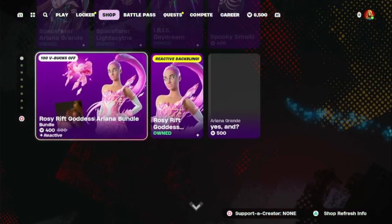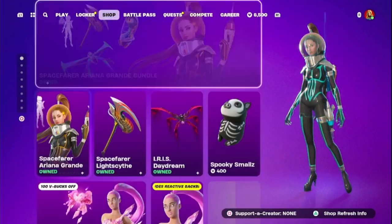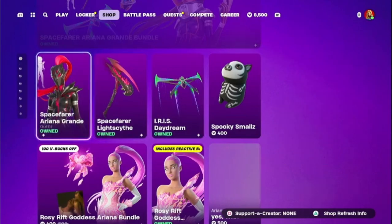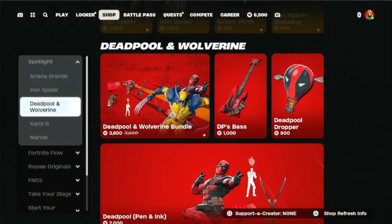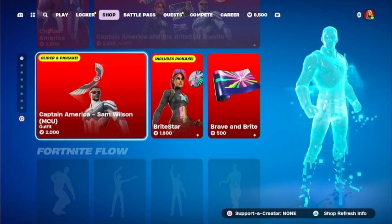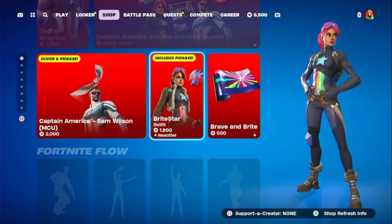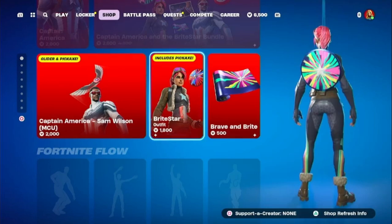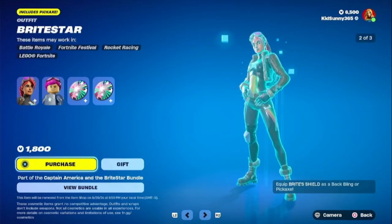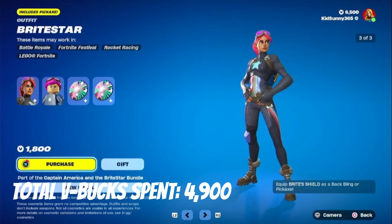Not much really returned. I was expecting them to bring back the OG skin, but that's a bit unfortunate. Anyway, we're going down into the Marvel section, and the reason why is because I've been meaning to get Bright Star, since she — along with Captain America and the other Captain America on the left — also returned. I think she's probably the coolest out of the originals becoming Marvel characters. And also, this is going to be my third Bright Bomber skin.